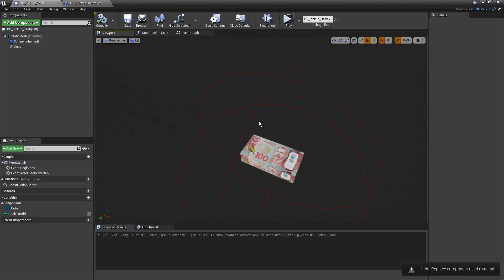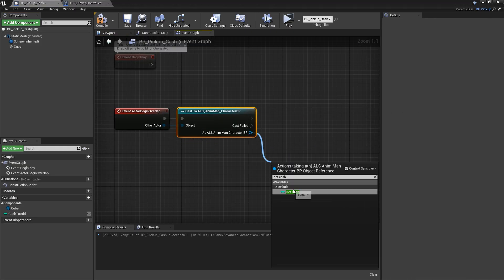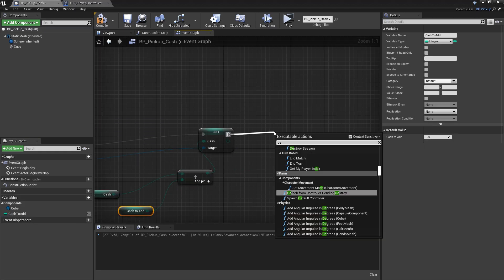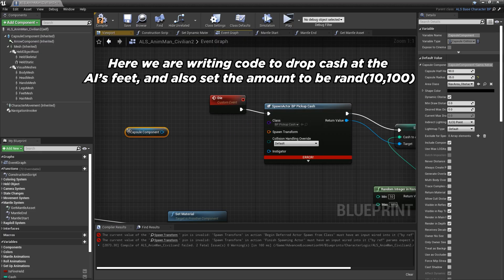Civilians should drop cash when killed, so I whipped up pickups for both cash and ammo. An invisible sphere adds to the player's money or spare ammo variable when overlapped. I then hooked up the NPCs to drop a random amount of cash when killed.